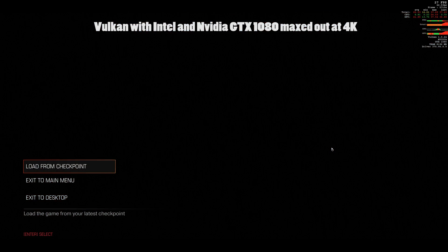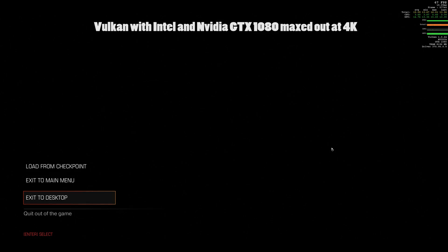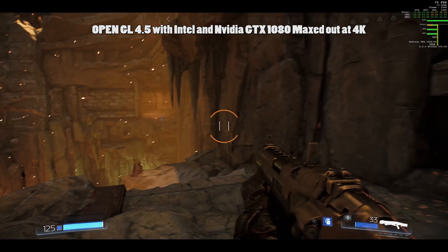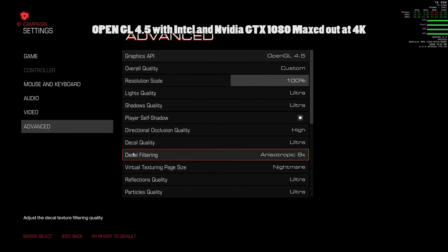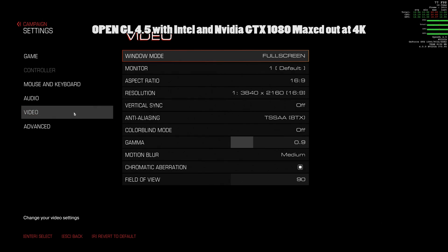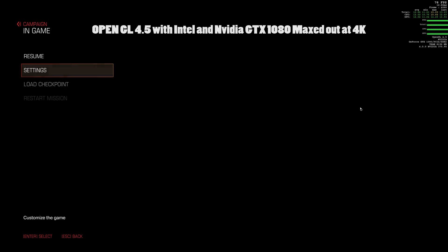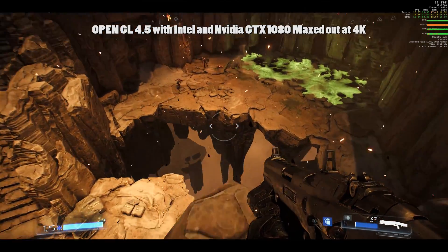So yeah, it actually kind of struggles. Let's restart the game. Welcome back guys — we are now in OpenGL settings. Advanced: OpenGL 4.5, Ultra Ultra Ultra High, Nightmare, Ultra Ultra Ultra Nightmare. TSA 8x and 4K. So let's play some OpenGL to compare it.